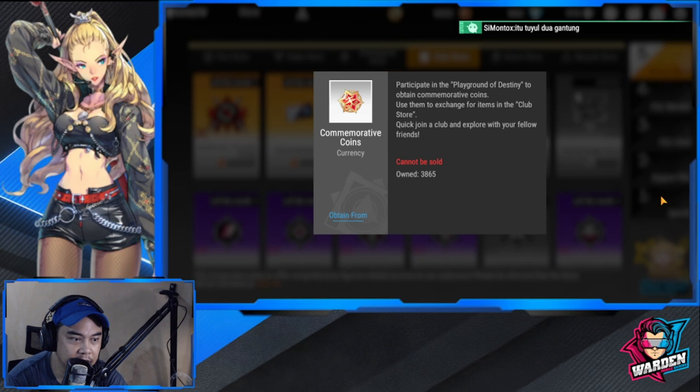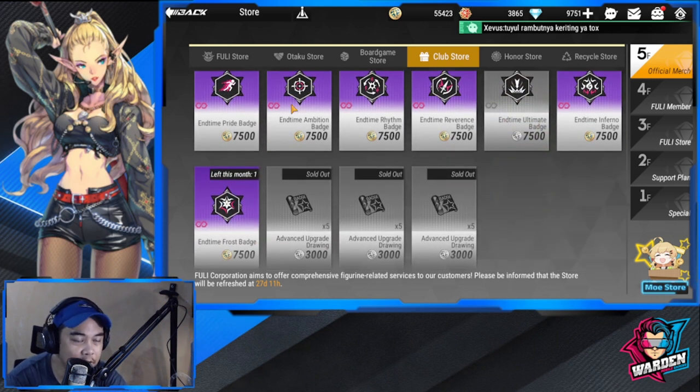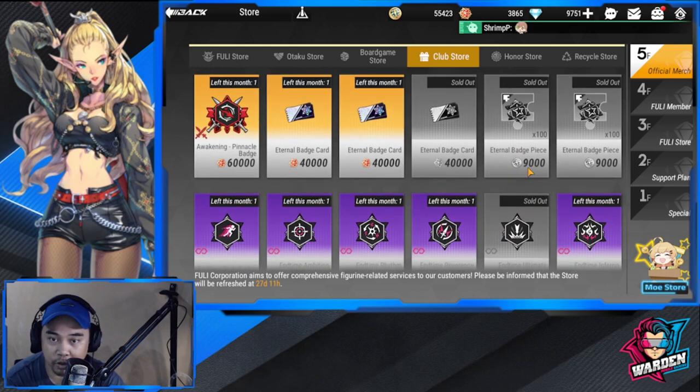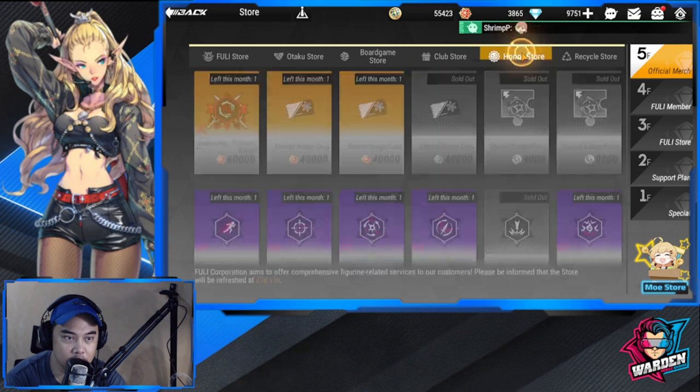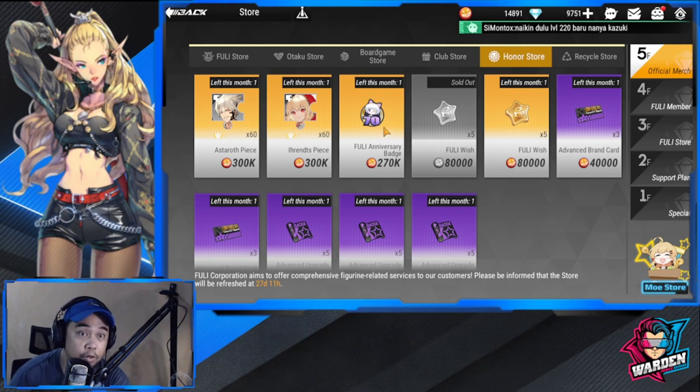Going back, we have another currency: the Commemorative Coin. For the Honor Store, the best buys would be your Fully Wish primarily, then your Fully Anniversary Badge — because this can level up or break through any badge. If it's an exclusive badge, you'll definitely need the Fully Anniversary Badge to break through that specific badge.